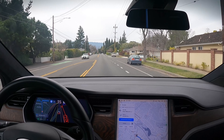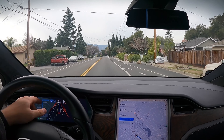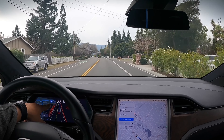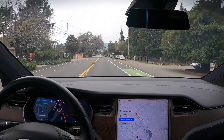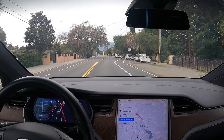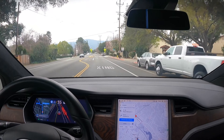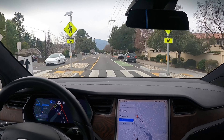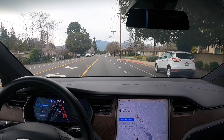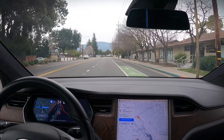The one thing you guys need to know — if you worry about me helping it or doing something else — this blue thing here will disengage, it's kind of like autopilot. If you have Navigate on Autopilot, just try moving the wheel into another lane and it will disengage. So if I need to make any type of big change it will have to disengage and you'll see that blue thing be removed. All right, we're going to make a left here.